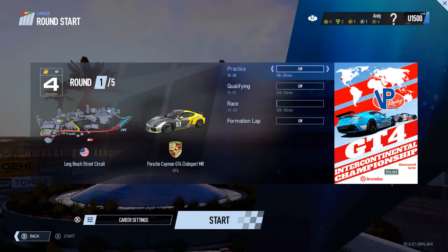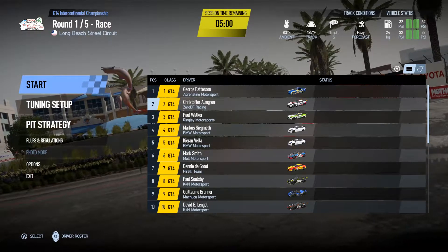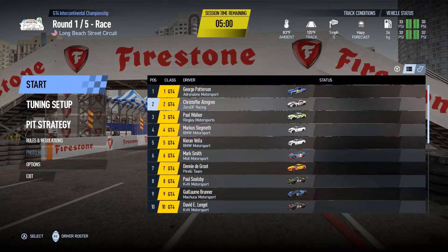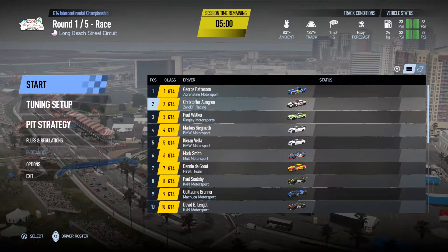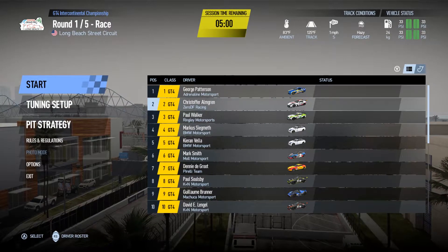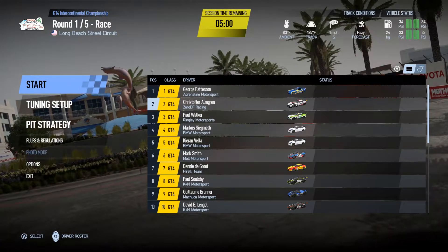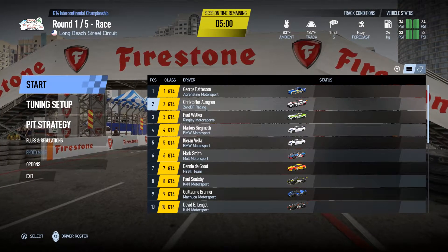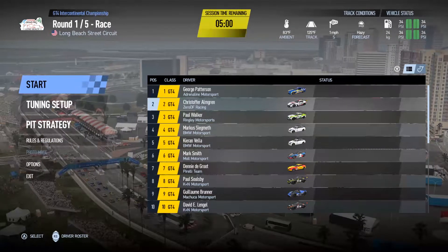First race — let's see how it goes. Before we start, let's go through the track conditions. For the forecast we have hazy weather — I don't think I've driven around this track in hazy weather. We have a one mile an hour wind from the south. The track temperature is 125 degrees Fahrenheit — I'll put the Celsius equivalent on screen — and the ambient temperature is 83 degrees Fahrenheit. We are all set for the race.